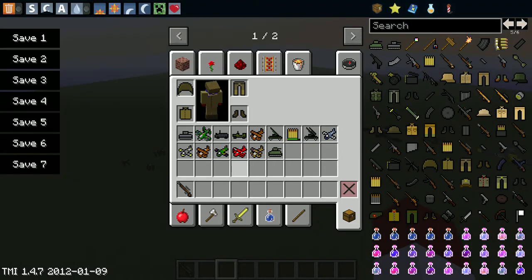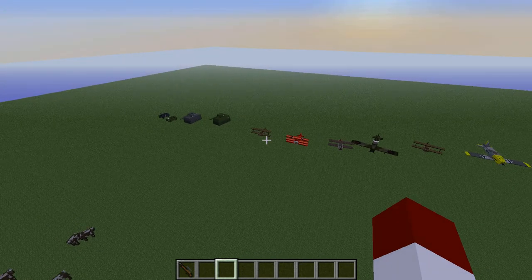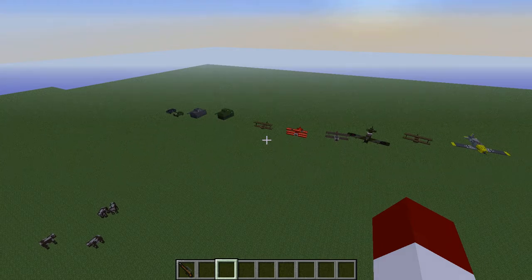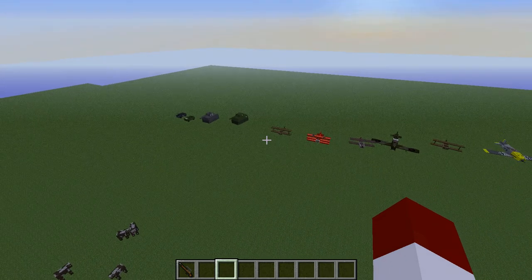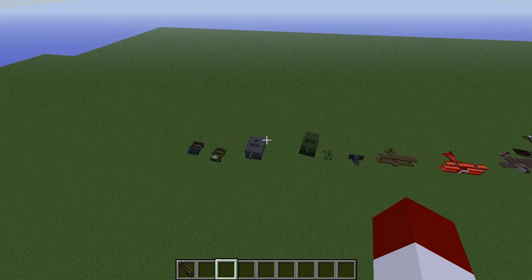I'm going to set it back to day real fast. So the Flans mod includes guns, clothing, cars, and planes, and other World War II things, like tanks and howitzer things.